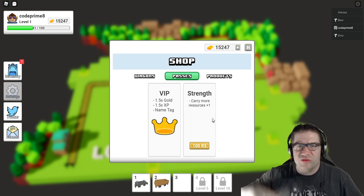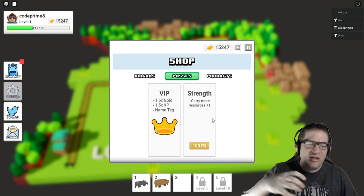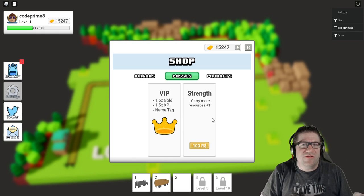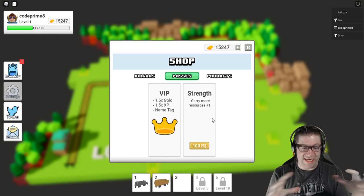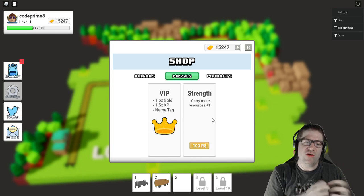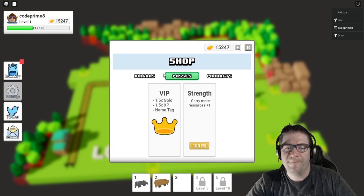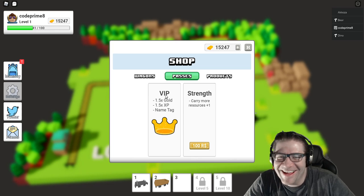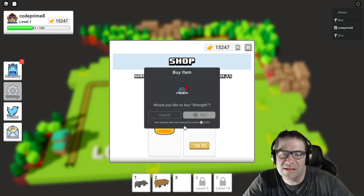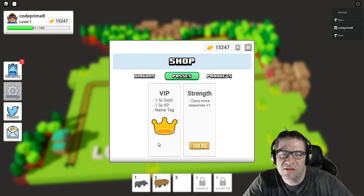You guys are probably too young to remember — they used to do these things in K-Mart, like for a quarter, with all these eggs and a little chicken that'd spin in circles and drop down, and you'd pop it open and find some little plastic toy. I can't purchase VIP because I already have it. Strength — carry more, reduce resources, plus one. Is this a continuous purchase? No, I don't have to purchase — gotcha.